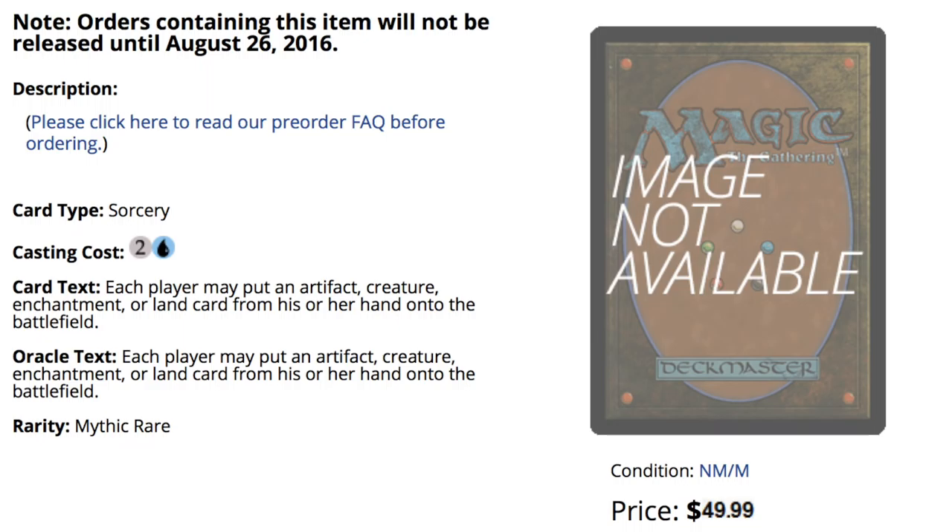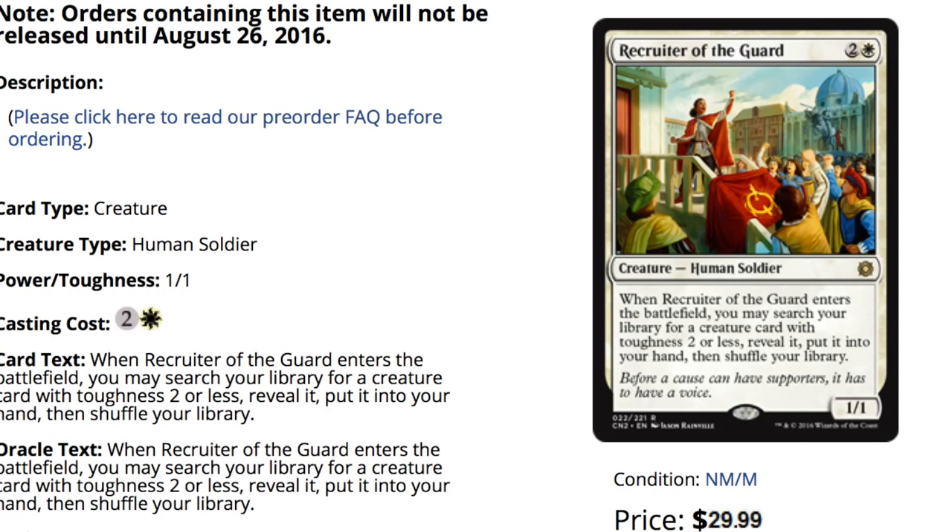Number two is Show and Tell — there's no image for it right now, but it's the same card. Show and Tell is one of the most valuable and fun reprints. It's close to Damnation in terms of needing a reprint. It definitely shouldn't be as expensive as it is, but with a fifty-dollar Show and Tell and a sixty-dollar Berserk, prices will go down.